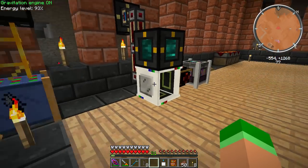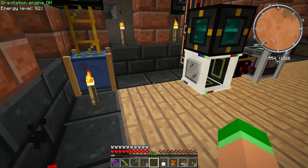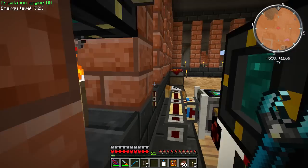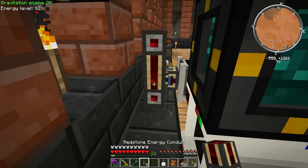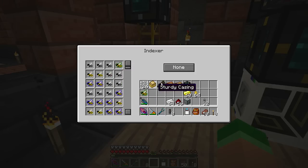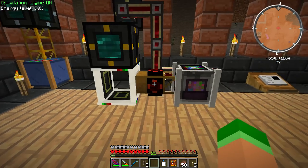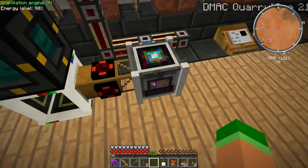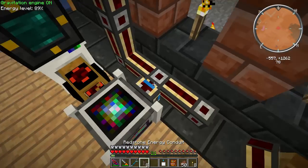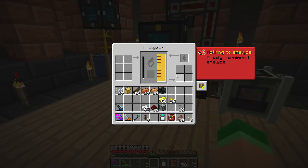Eventually I'll have a tesseract going straight into this, maybe through an indexer first. Let's see if this works without power and if I can shift things over to give more room for pipes. Let's grab another bee and stick it in — all right, it doesn't need power, just needs honey, and it's pumped through. The gene pool needs power — should be getting power now. So it goes through the analyzer pretty quickly.